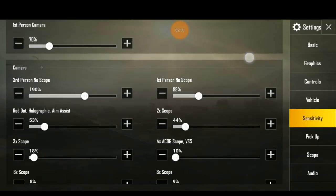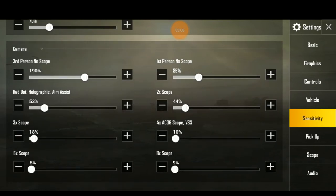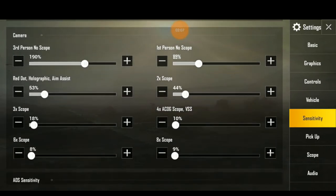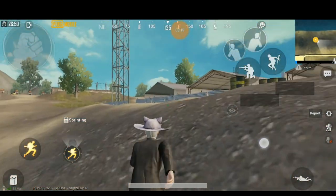That means third person camera and first person are in no-scope. First person is on default — those are default setups. Then one scope is over — that means red dot, holographic, aim assist. Then 2x, 3x, 4x, 6x, 8x — those are all the camera scope settings.